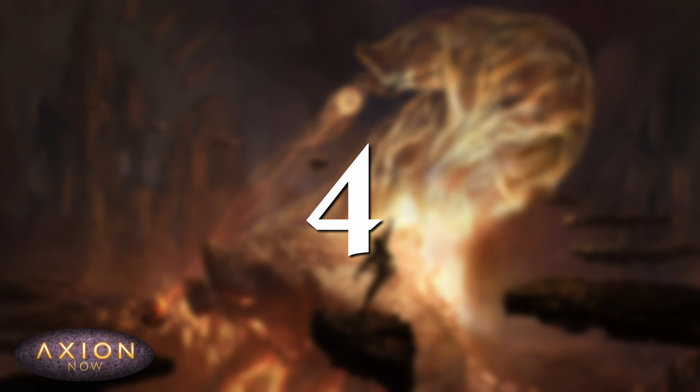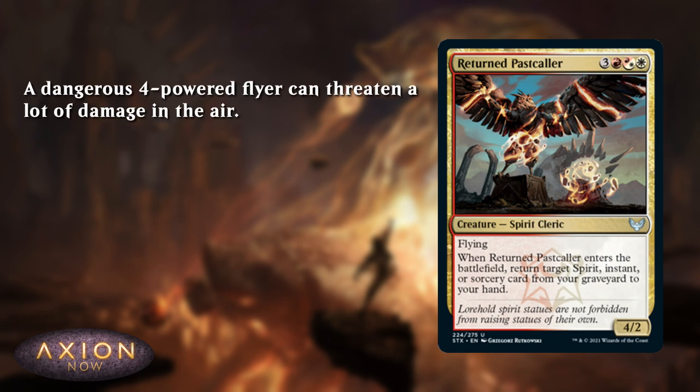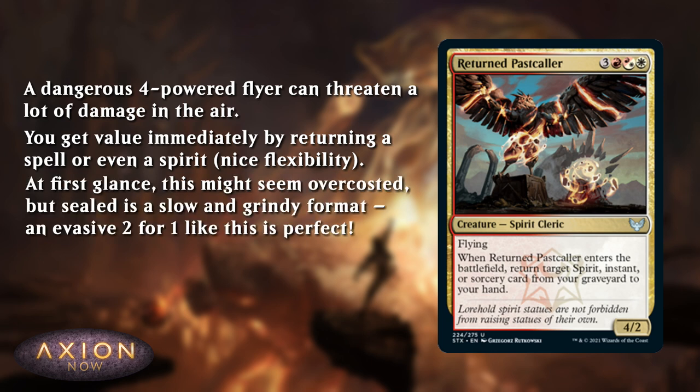Coming in at number 4, we have Returned Pastcaller. This is pretty solid. It's a dangerous 4-power flyer. It can threaten a lot of damage quite quickly in the air. If your opponent doesn't manage to block this, it will kill them pretty quickly, and it gives you value straight away by returning a spell or even a spirit to your hand when you play it.